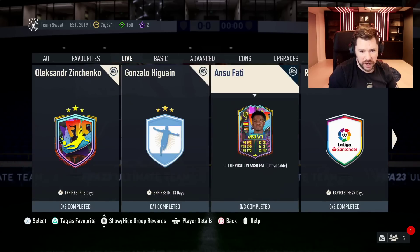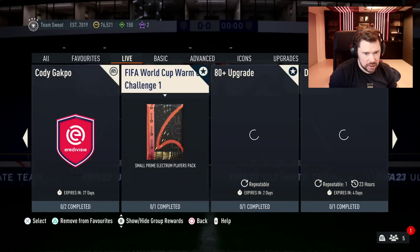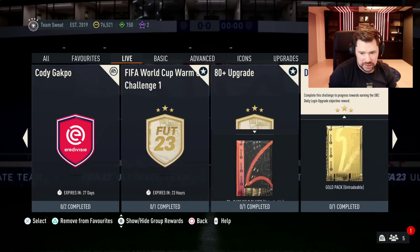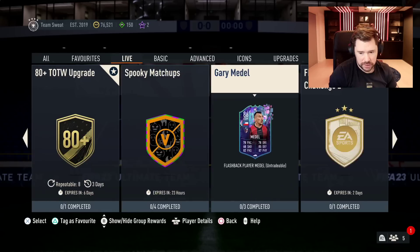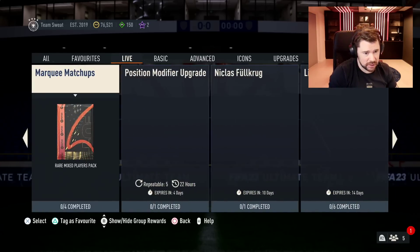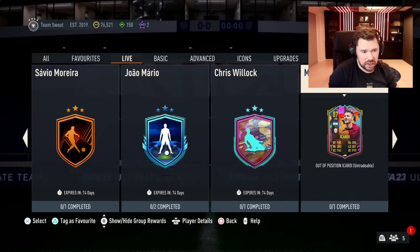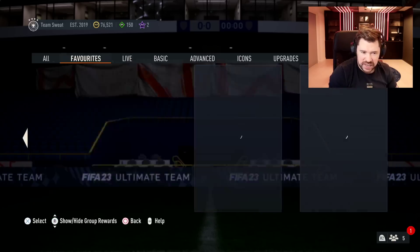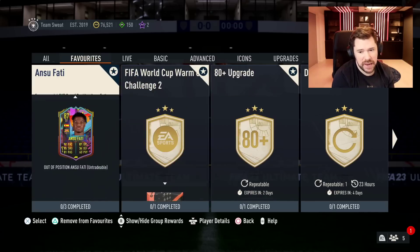So we have got Ansu Fati, 87-rated out-of-position card. We've got the warm-up back, the daily login upgrade is back — always worth doing. Warm-up number two is for a rare Electrum Players pack, and the position modifier upgrade is back again. Krug, Messi, Willian, Mario Moreira and Insigne are still there. Ansu Fati is the main one.